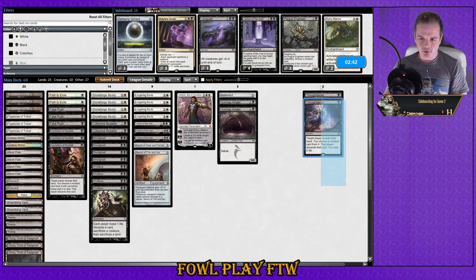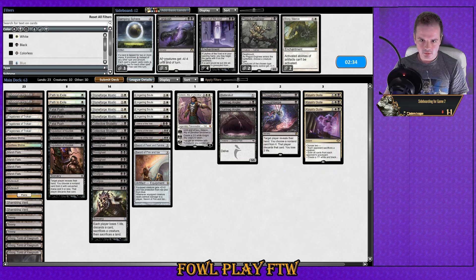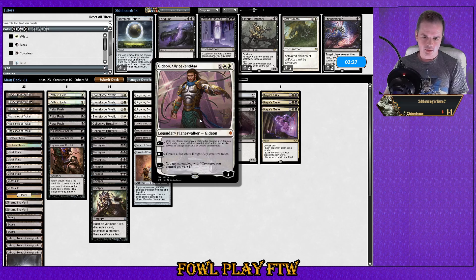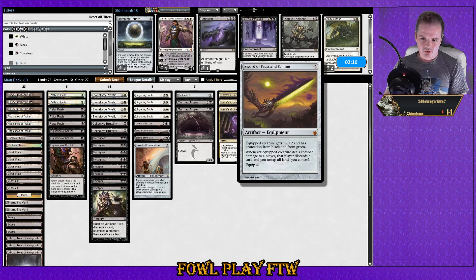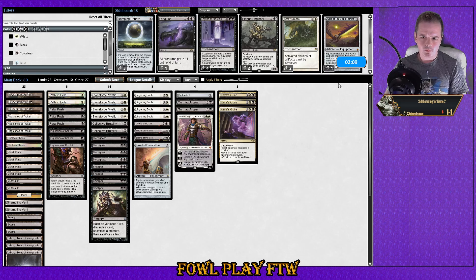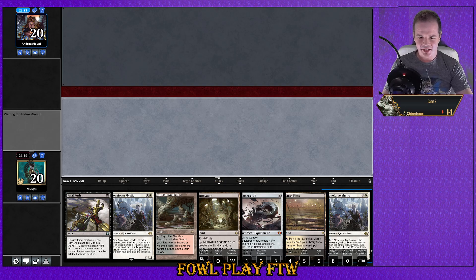Our friend is Kaya's Guile — Kaya's Guile is coming in. Thoughtseize is not our friend. I don't really think we care about Languish or anything. Gideon might be a bit slow and clunky and crappy. Sword of Feast and Famine is another consideration — it probably just doesn't do very much. Now we're on the play. We've got a hand with Fatal Push and Stoneforge Mystic. We already have the Batterskull in hand, so we won't be fetching out an artifact with our second Stoneforge Mystic.